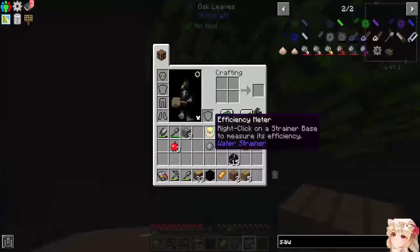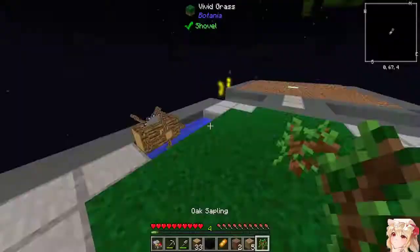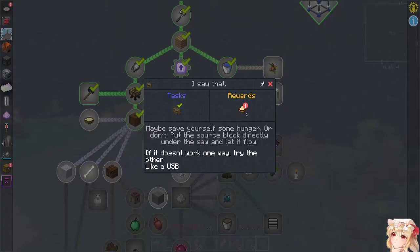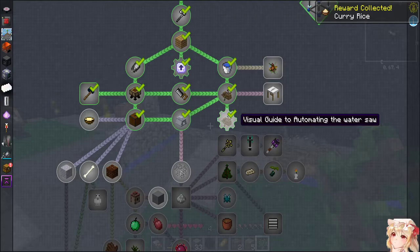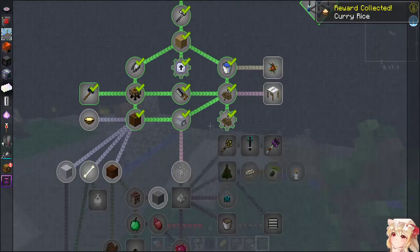EMC generation — we get saplings every day. Awesome! So now we have that. Automating the water saw — sure, let's look at that. Oh, it's a YouTube video — boss, unmute. There we go.